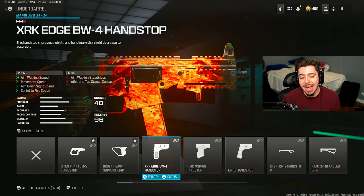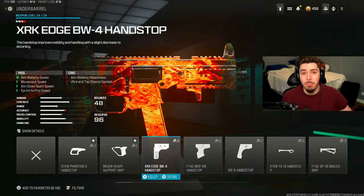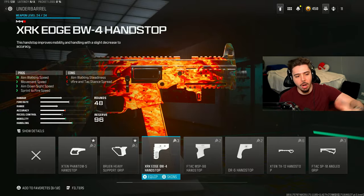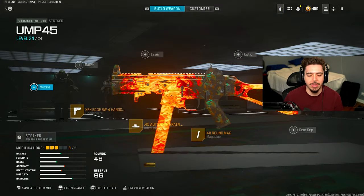For my underbarrel, I have the XRK Edge BW4 Hand Stop, and you just get a huge increase in mobility. You can be more aggressive in your gameplay - break some ankles with your movement. Look at all the movement increases you get: aim walking, movement, ADS, sprint to fire. You can't go wrong with it.